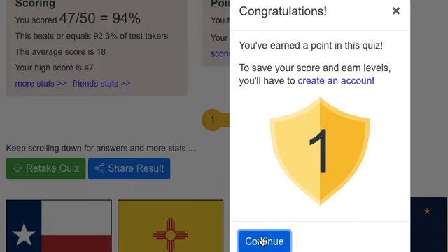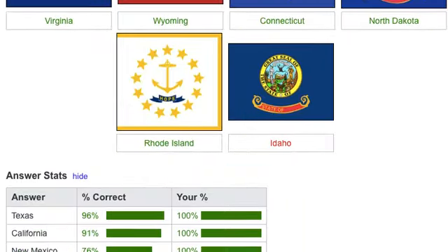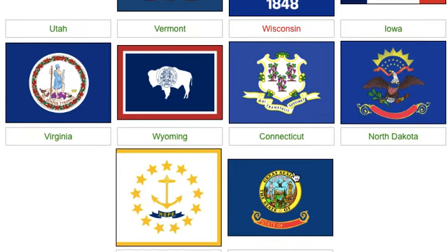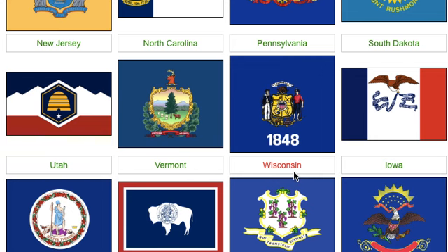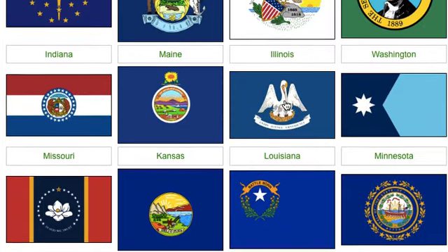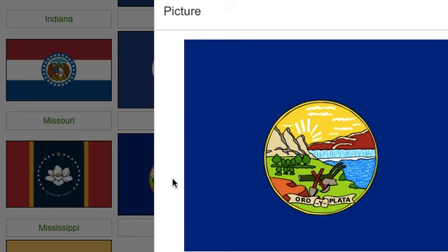Okay good, I didn't know three out of the entire bunch. So what were they? The one down here - Idaho, of course. Of course it's Idaho - another seal, another junk one. And Wisconsin - yeah, the very basic one. And what was the last one I didn't get? Montana! I feel like I should have gotten that, just look at this landscape.